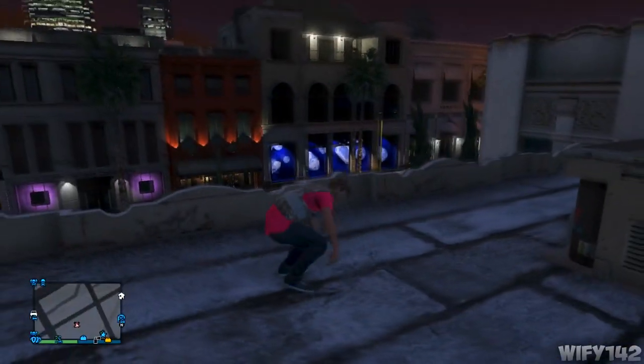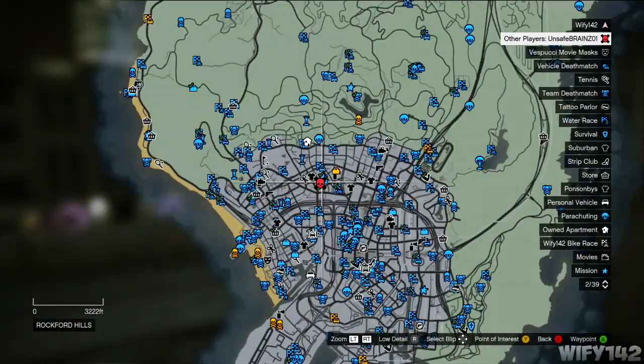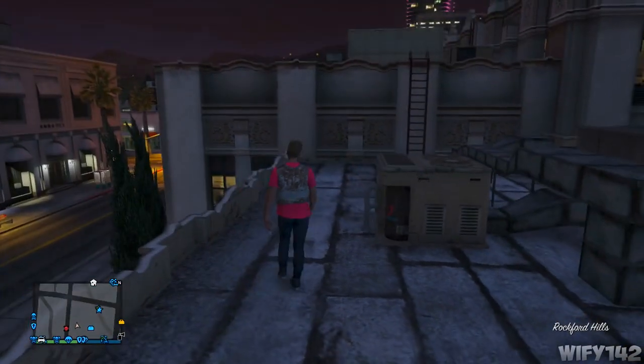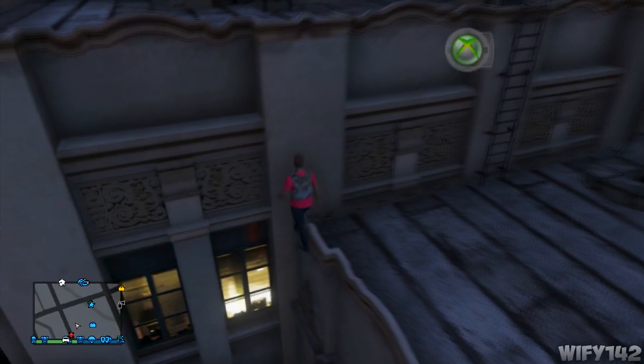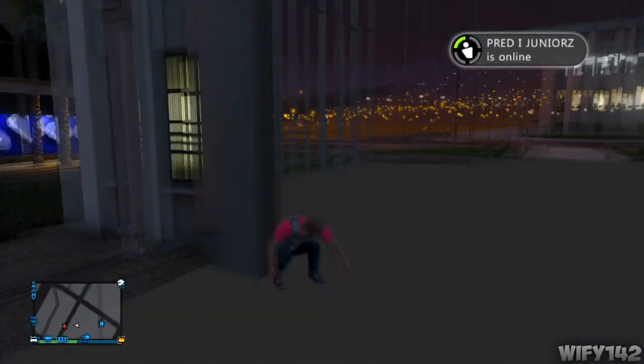The second one is here — this is the police academy. As you just saw, I jumped out of the helicopter; my friend's still in the helicopter. This is the location for it — it's near the Los Santos Customs. Once you're on top, you just come over to this little corner here.